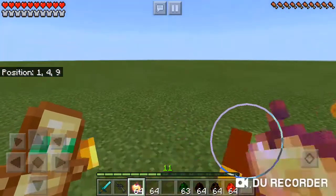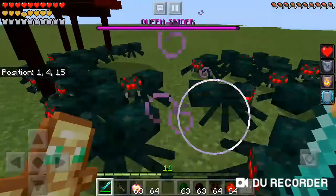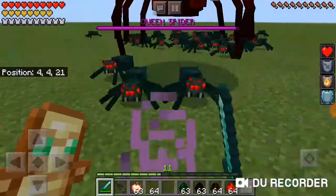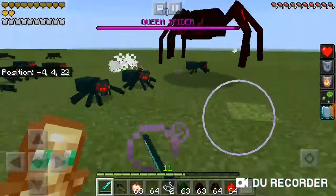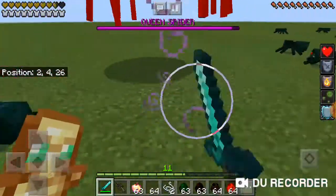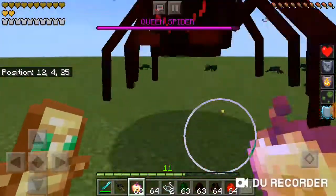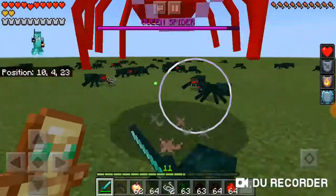So now I'm doing the Queen Spider boss. She spawns in cave spiders — that's kind of interesting. That's kind of useless though. I feel like they should have other stuff rather than just summoning mobs and hitting you. I feel like they should have something unique because they're all pretty much the same thing.